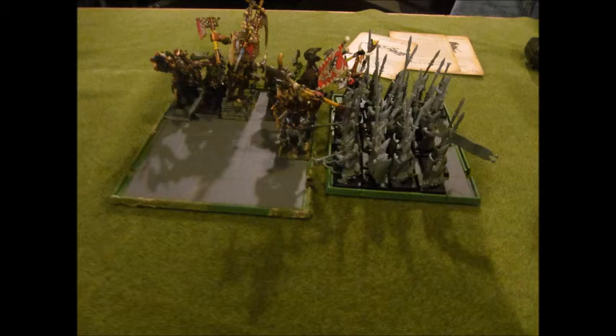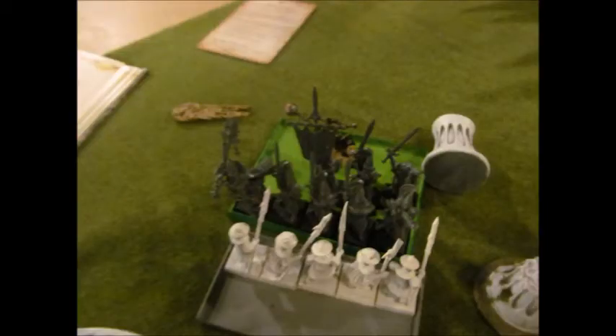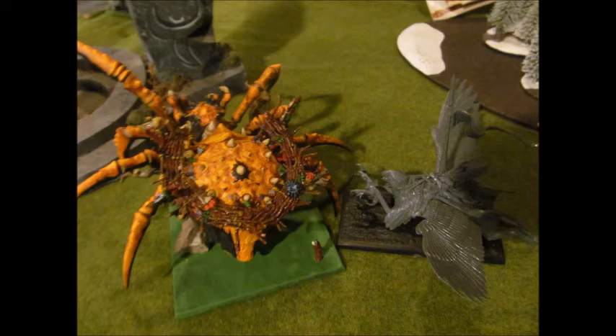He would have done that differently if he'd known he couldn't charge. In the magic phase he has 7 dice and uses Walk Between Worlds — this Augment turns the unit Ethereal and gives them a free move. He casts it on the Swordmasters stuck near the Skeletons surrounded by Fanatics. They turn Ethereal, move through the Skeletons and through my Fanatics. This raises a big question: do Fanatics die to Ethereal units? The rules say a unit stepping on a Fanatic causes it to die, but what if they're Ethereal? I wasn't sure, so since it's my nephew I let both Fanatics die — and it benefited me anyway.